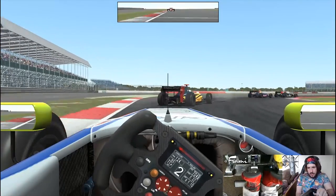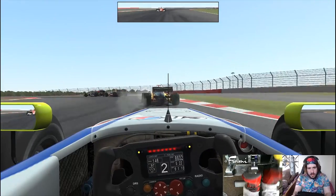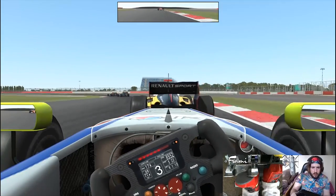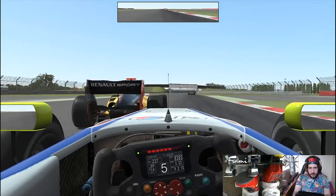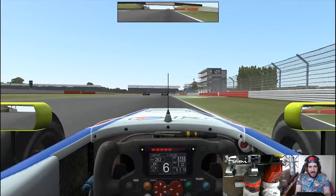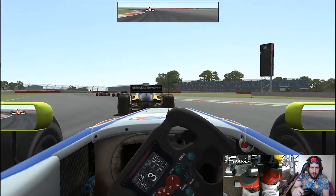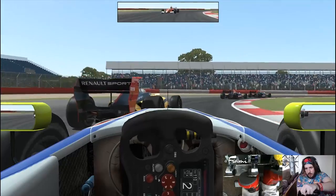Can we make up any more positions? The guy in front backs it in - we're going to have DRS this time, which will bring us into contention. We haven't had DRS before. Smash the throttle - we're right up behind. DRS open! He goes defensive straight away. I'm going to go to the outside and just try and run it round. Somehow he brings it back - I have no idea how he manages that. I guess he had DRS as well from the car in front of him. Should have stayed in the slipstream, I think.